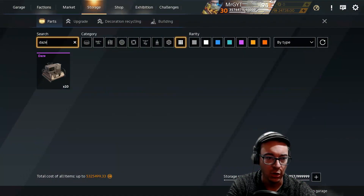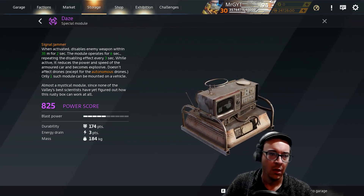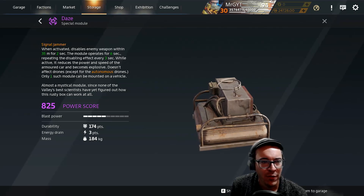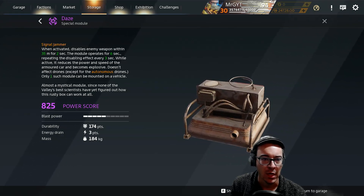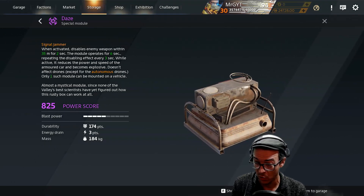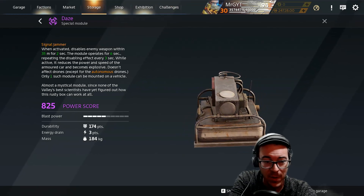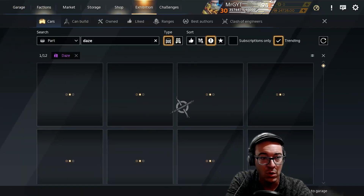What does the Daze do? Let's just take a peek at this thing. It's a signal jammer — it disables enemy weapons within 35 meters for two seconds, so basically what the Typhoon did. It doesn't affect drones except for autonomous drones, and only one can be mounted at a time. Gangs of spammers using these could definitely be an issue.